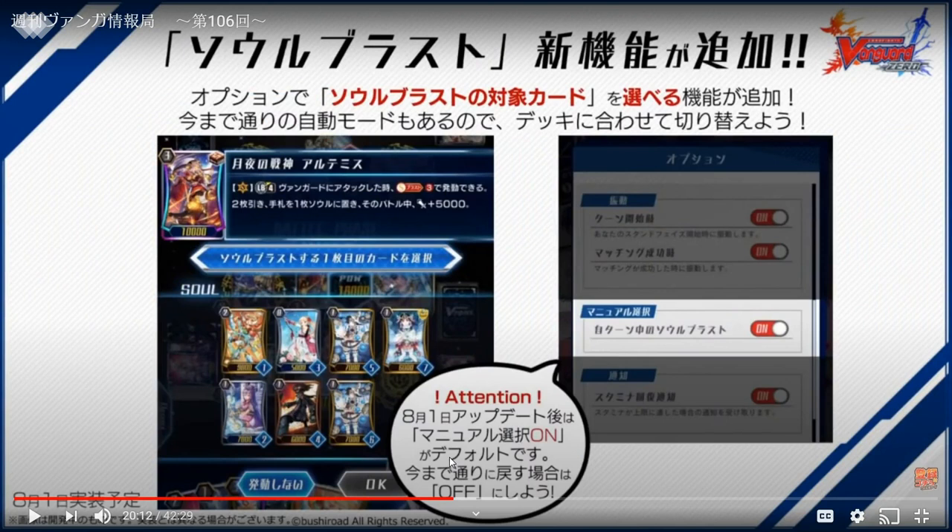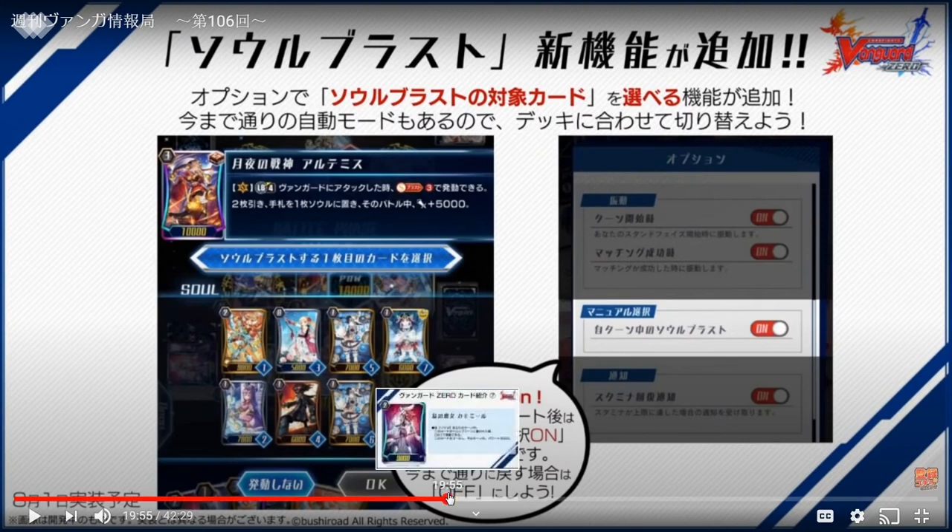You Break Ride then use the Limit Break — swing with the rear guards because when you Break Ride you give two rear guards 5K, so the front row can hit. Then swing your vanguard, soul blast three, draw two, and add one card from your hand. You can add Chamomile if you already have a grade two Artemis in soul, then soul blast it again with the other Limit Break skill.